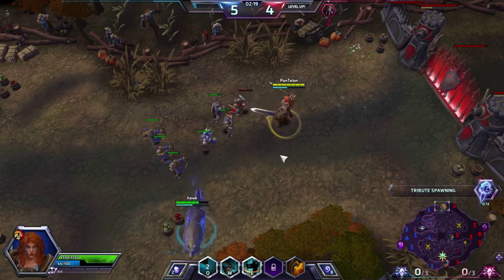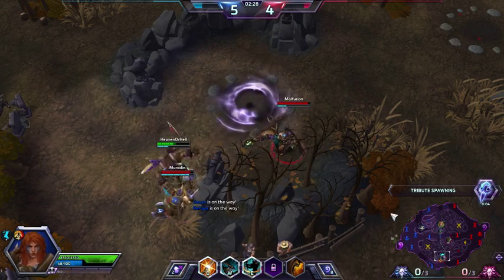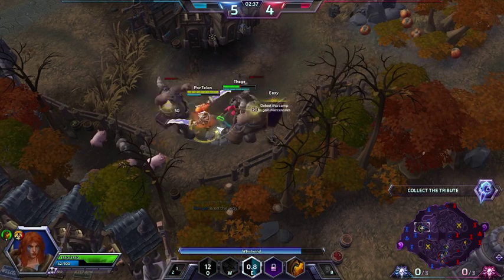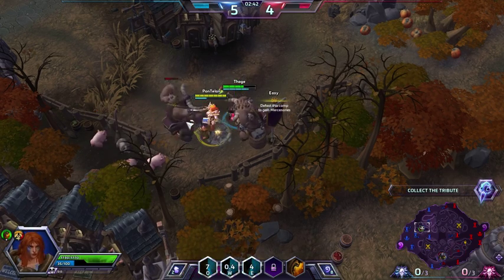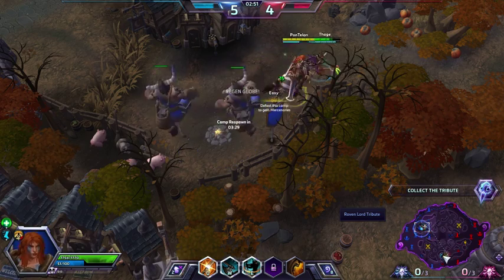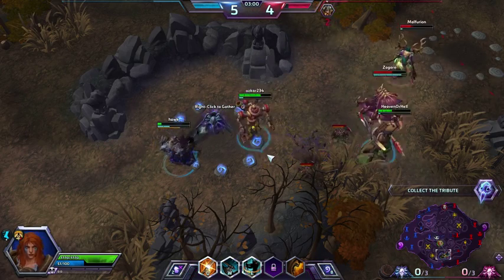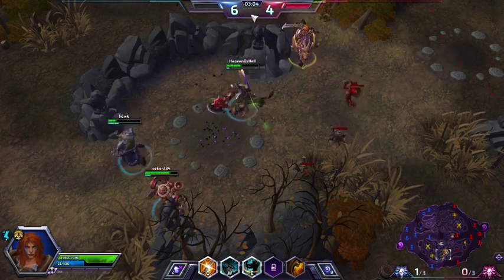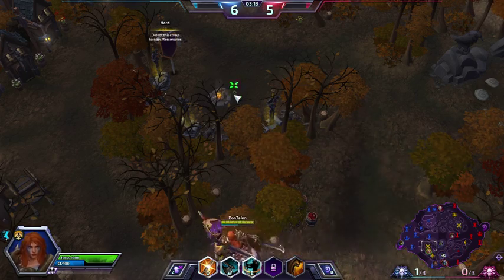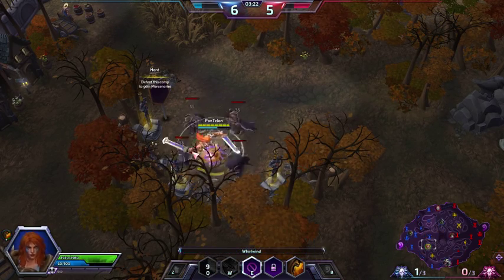I'm going to go ahead and do Superior because I like taking stuff. Now these are the tributes I was talking about — I'm going to try to go and take them. I'm at level 6 right now, which normally I wouldn't bother trying to get a Merc Camp at level 6, but since I have 50% less damage from non-heroes, I can take them back as well.